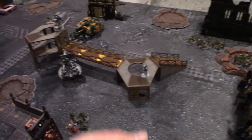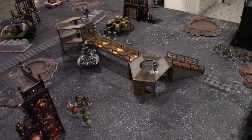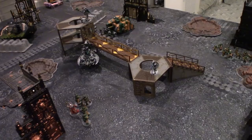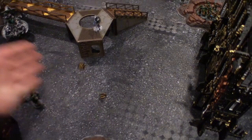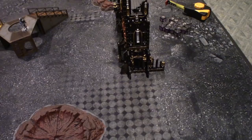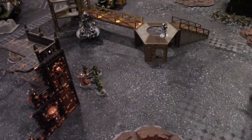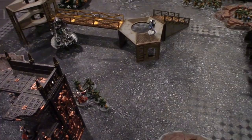Deathmarks fire two shots at the Icon Ward hitting on threes — both hit, one wound, no AP. The Icon Ward makes its five-up armor save but fails the six-up feel no pain — one damage. The Cryptech fires three shots at the Acolyte Hybrids hitting on twos with Wave of Command — all three hit and wound at AP minus two, ignoring armor. The Acolyte fails the six-up invuln and six-up feel no pain — one Acolyte dies.